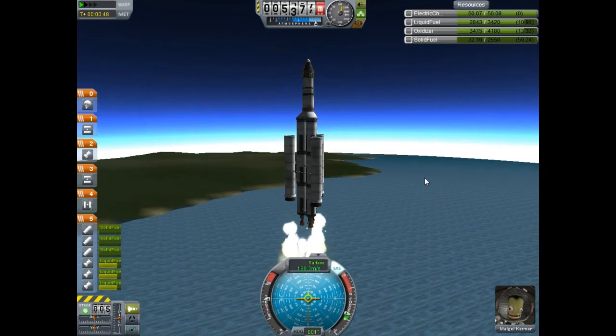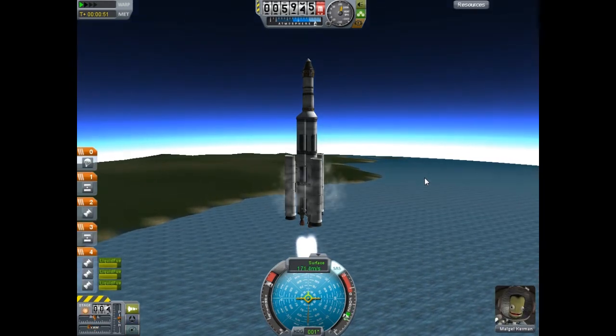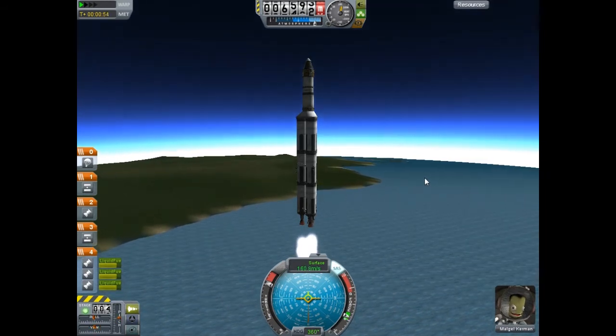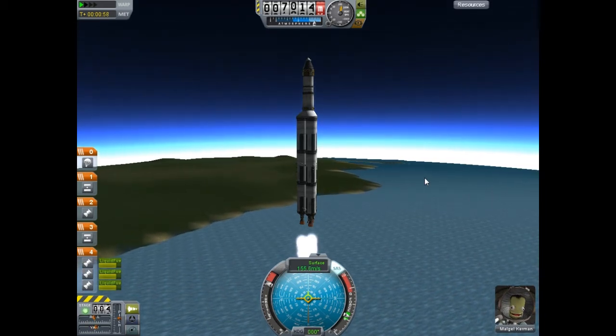You can also do small corrections to the throttle. There go the SRBs — notice how they didn't hit the rocket. With this rocket, we don't really have to worry about pushing them away because they just fall away.